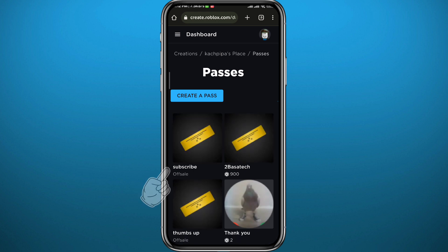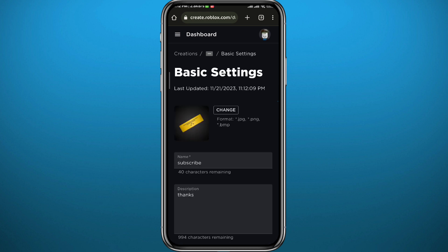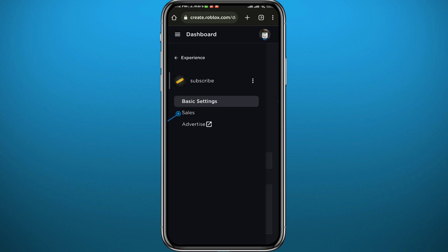Once your pass is created, tap on it again to open it, then tap on the three lines in the top left corner again. From here, tap on 'Sales' — the second option.